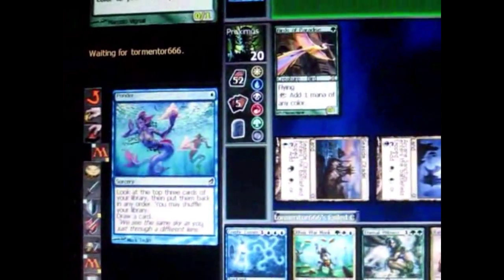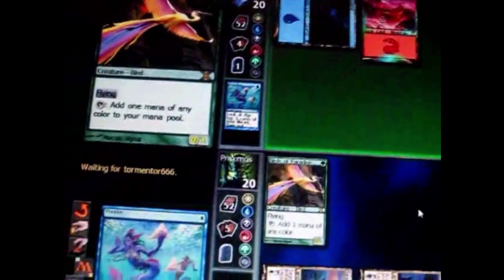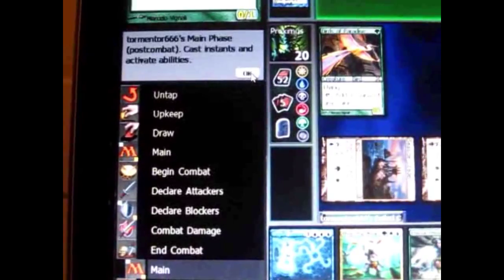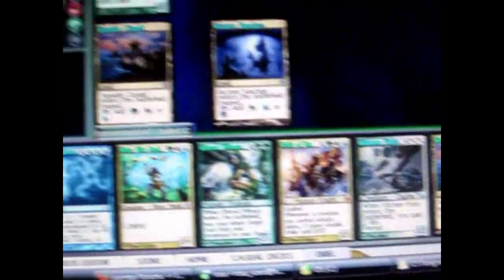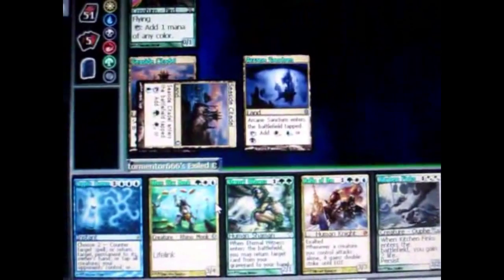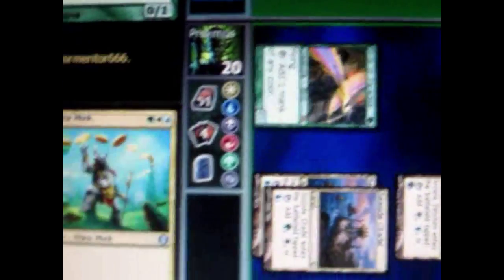He uses his spell again — I have a feeling he's playing a combo deck. Why else would he have two lotus blossoms? My turn, play land. One of this creature's abilities is that I can tap it for mana, so I now have 3 mana. I'll play this creature that needs green, white, and blue: tap for green, tap for white, and this creature produces mana of any color so tap for blue. It comes into play.